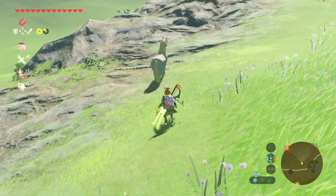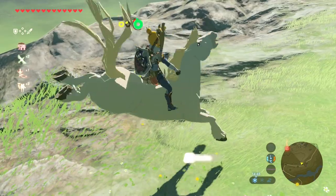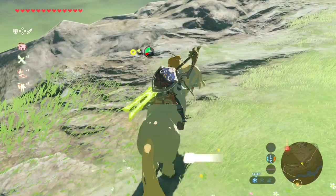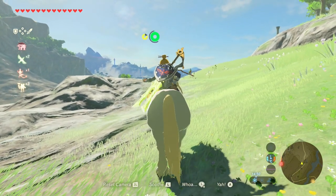Once you've found him, sneak up on him, press A to mount, then tap L like crazy to soothe the horse. He's a strong horse so it takes around two stamina bars — and then he's yours.